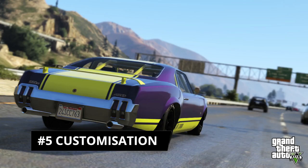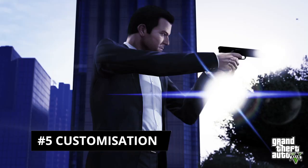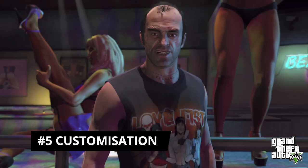Number five, there is extensive customization this time around with vehicles, guns and people all available for a makeover. In terms of vehicles, you can add roll bars, armoured plates, nitro spoilers, new wheels, even different sounding horns. With weapons, there are suppressors, scopes, better grips, flashlights, extended clips and more. You can apply paint jobs to both vehicles and guns too. Even your character can be tweaked with new clothes, hairstyles, beards, glasses and tattoos available to jazz them up.